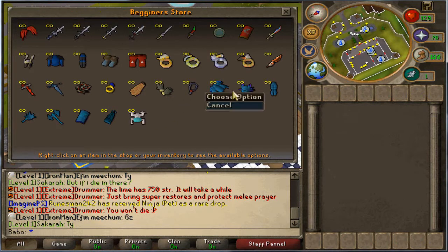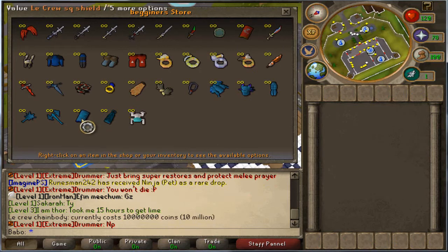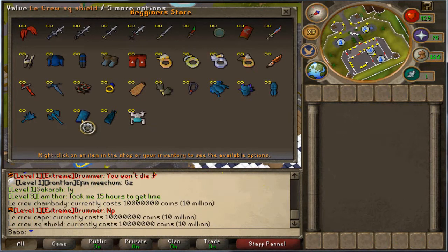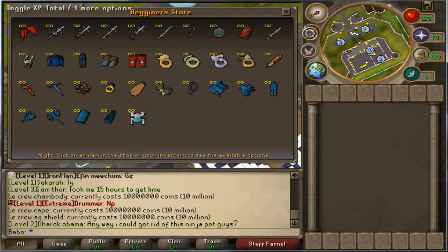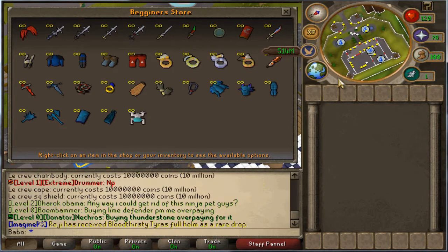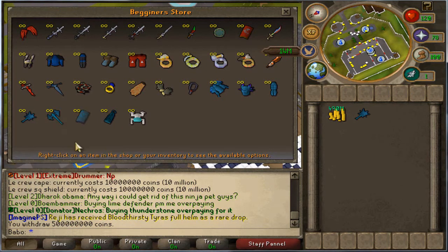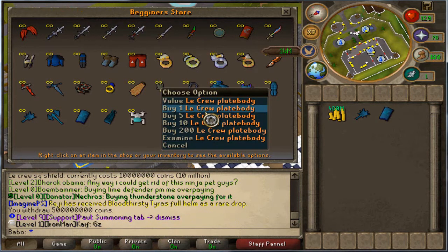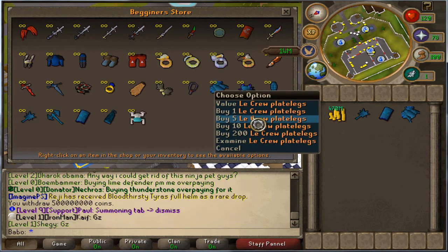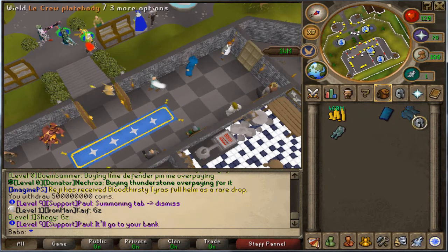As you start, you will receive all these blue items which are starter items and they are very OP. I'm going to withdraw 500 mil and show you the combat really quickly. Of course, you can hit way much more than what I'm about to hit right now. I need the helm, fury, dragon boots, and berserker ring.